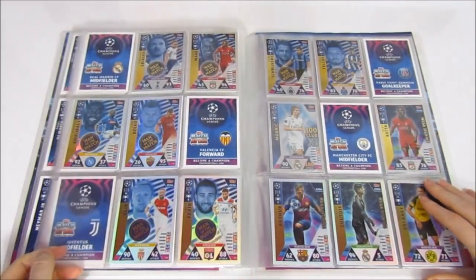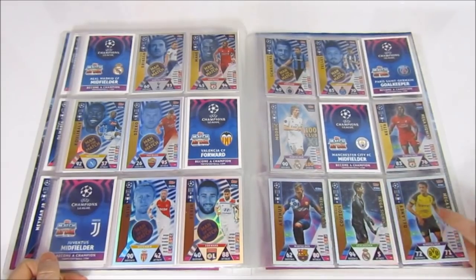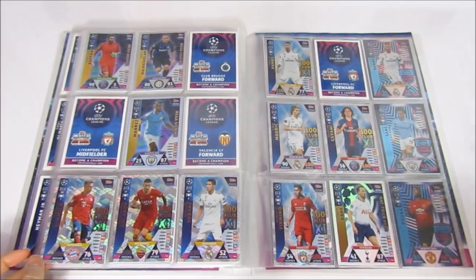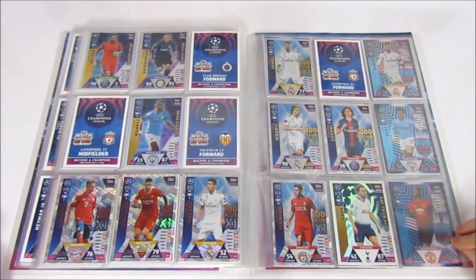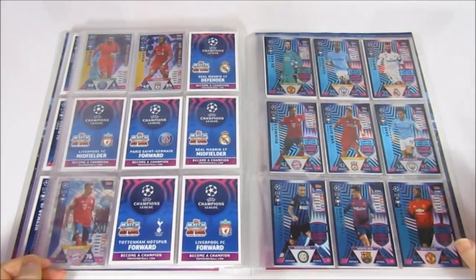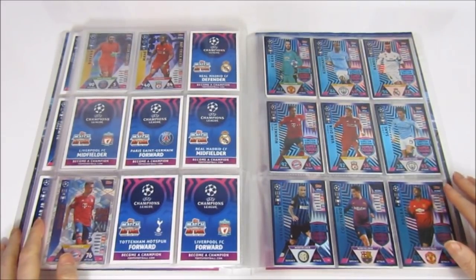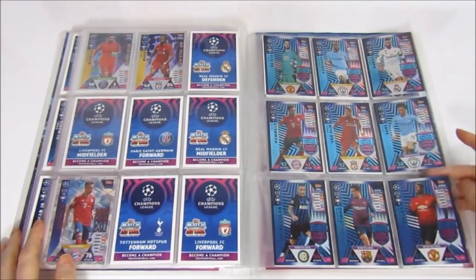On to the Man of the Matches — similar design to the Extra collection with a stamp, really awesome. We still need a lot, as you'd imagine. Then Mega Signings — quite good ones to get, though we doubled up on quite a few, especially the Delaney. Then the 100 Clubs — we still need quite a few, maybe four, though we bought one or two. Then Hat Trick Heroes — we have the Harry Kane and the Mane. We like to start limited editions on a new page.